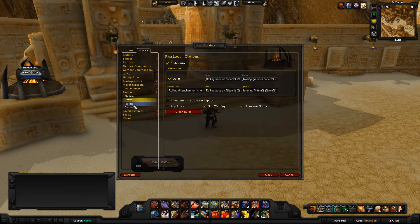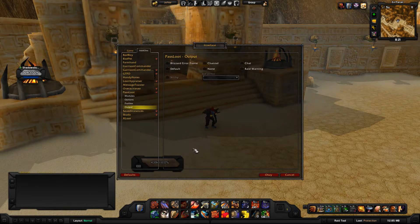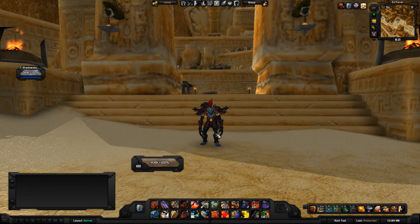The Profiles section — I'm not really sure how useful it is since Pass Loot is not specific per character; it's the same across all your characters. Under Output, I unchecked everything because I don't want it to output to my chat, the Blizzard frame, raid warning, or anywhere. And that's it — pretty laid back, simple add-on that just works.